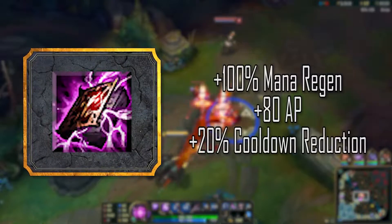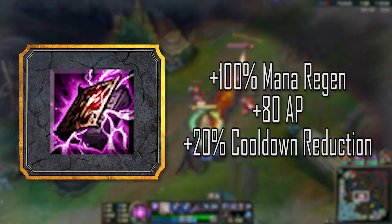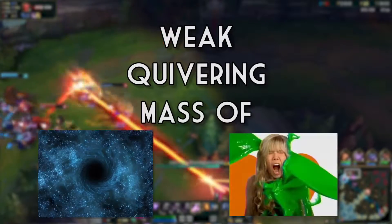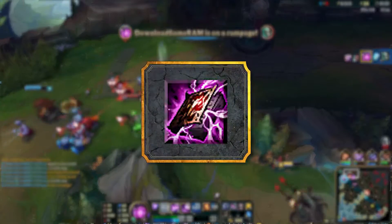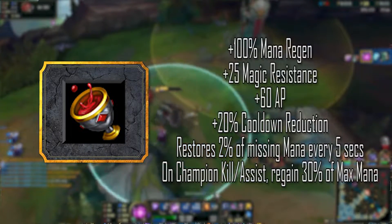The early mana regen given by Morellonomicon is absolutely crucial on Vel'Koz, given that he will be spamming abilities right out of the gate. Now, if you are a weak, quivering mass of Void Goo, however, you can replace the Morellonomicon with an Athene's Unholy Grail to build up some Magic Resist without sacrificing the mana regen.